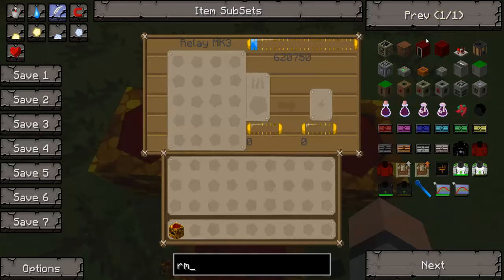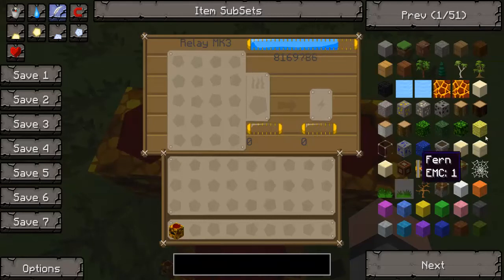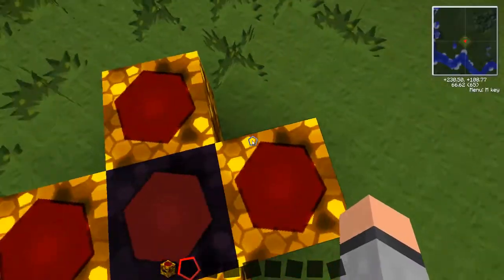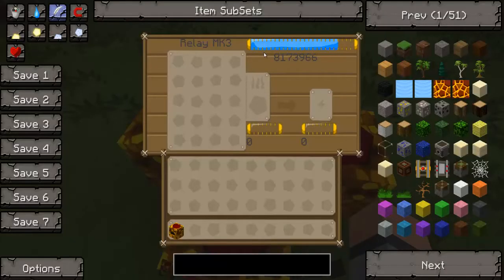If you put something in the burn slot the EMC value will go up — for example a stack of furnaces is going to burn a huge load of EMC into it. You can put anything in the burn slot as long as it has an EMC value. If you put something like bedrock in there it's just going to stay there and do nothing — in the charge slot either. This relay has 2965 EMC in it while the others have zero.